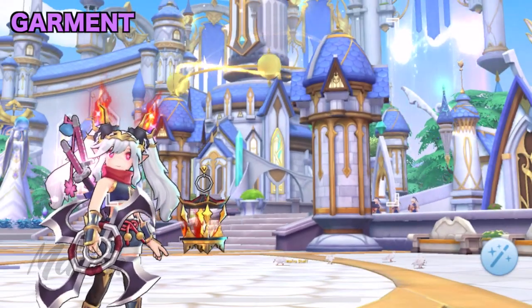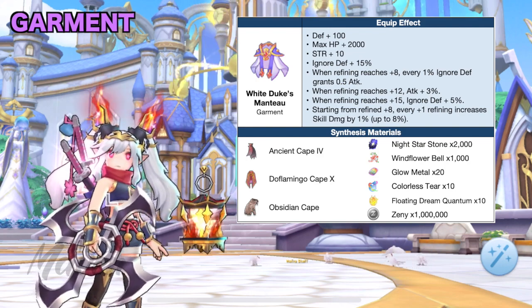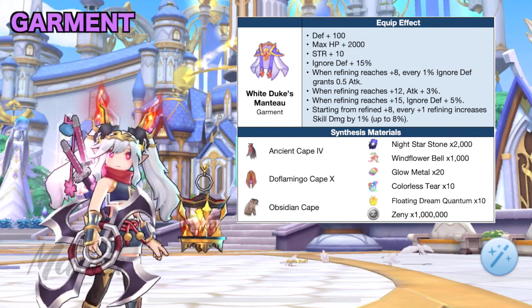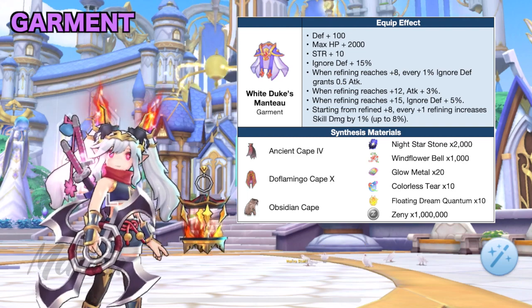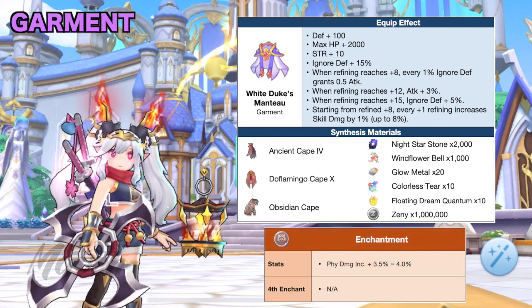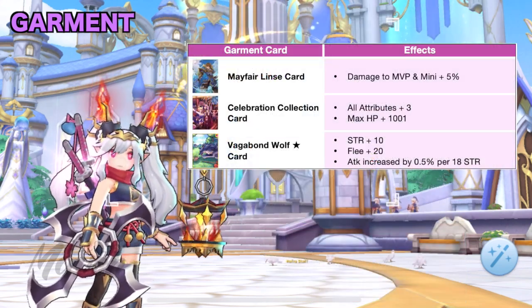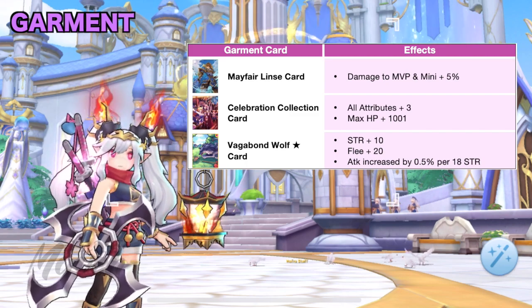For garment, the most suitable for this build is a plus 12 or higher White Duke's Manteau, which is a Synth version of Ancient Cape. This is because it grants strength, ignore DEF, attack percentage, and skill damage percentage. For garment enchantment, just aim for a high PDI stat. For garment cards, you can use any of the following cards.